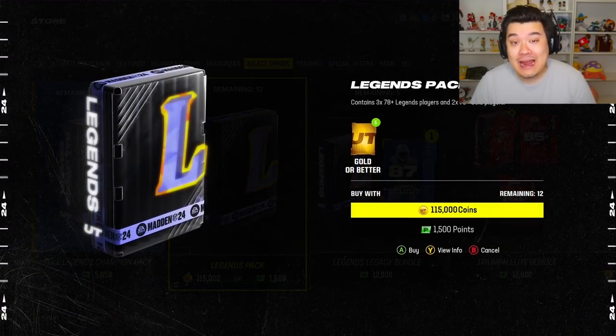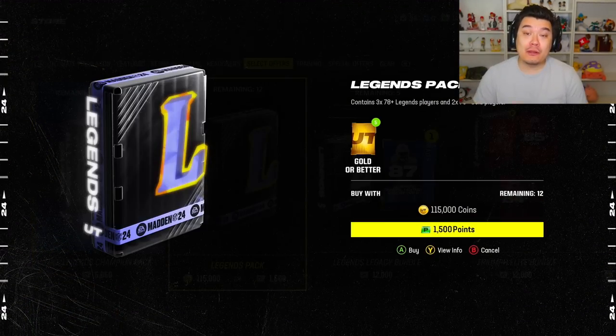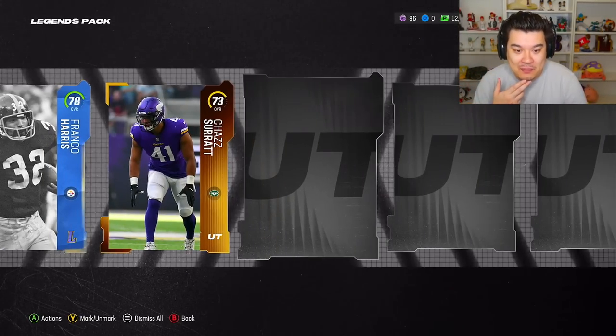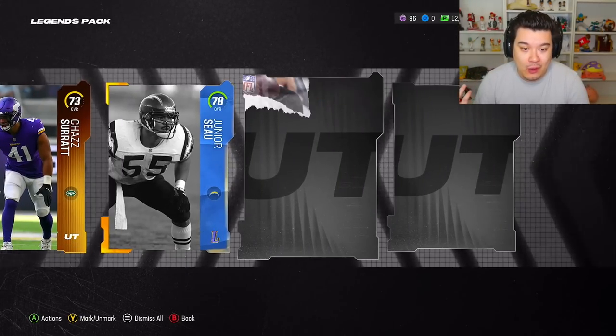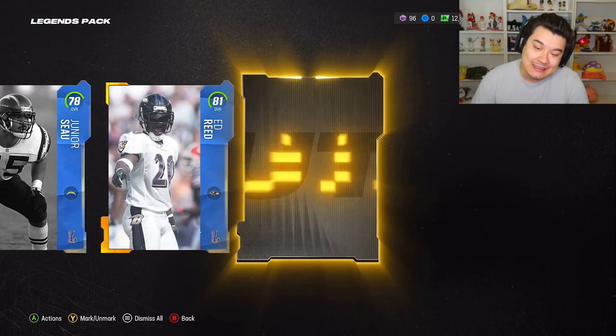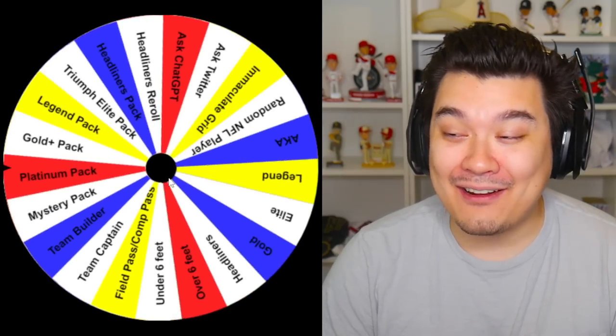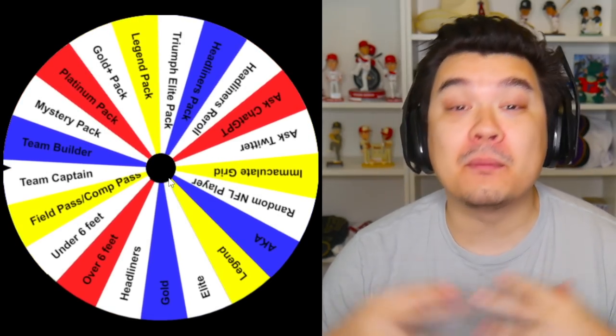We gotta hit some of the better stuff on this wheel. Legend pack — let's see what we get out of this legend pack, hopefully something good. Maybe a full legend, maybe a limited, but we're probably gonna get a lot of these pieces here. Everything's probably gonna go on the team right unless we can get something better — we get the 81, so not great.